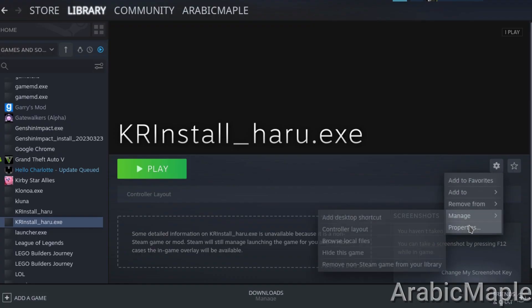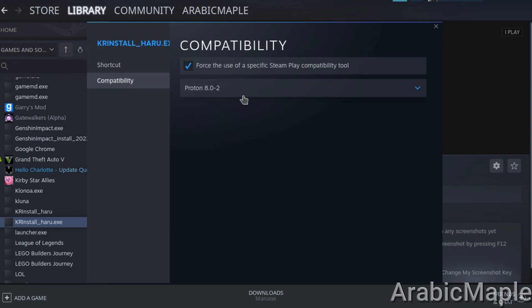Go to the game file and add the KR install on Steam, and make sure it's Proton 8 again.